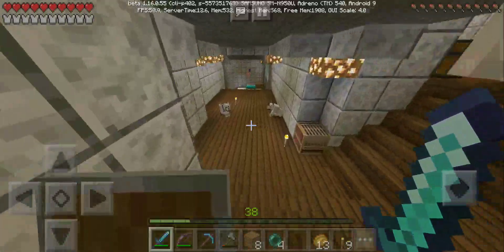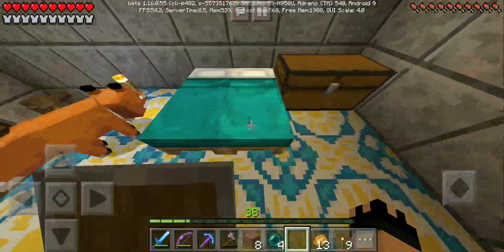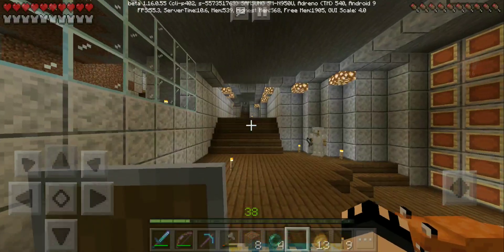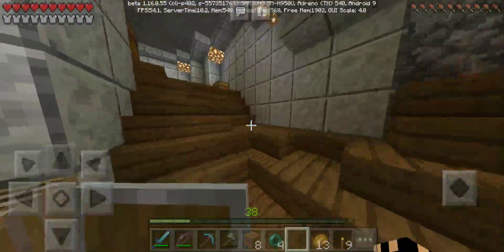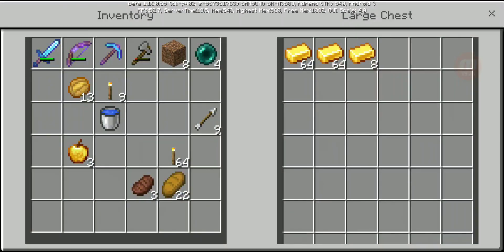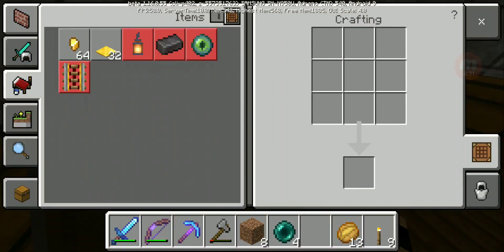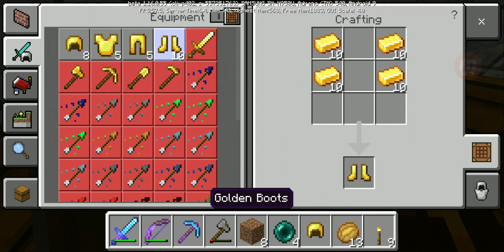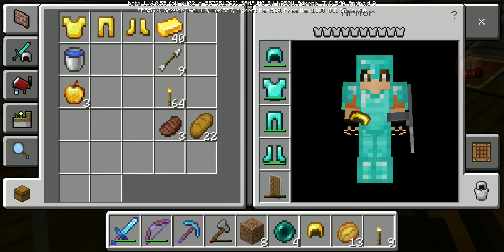One thing's for sure about the Nether — they really changed it. I think you need gold armor for these guys so they don't aggro on you. Okay, take two — let's go get some gold. This video is starting off with a good run! For pig men, they really run fast. Oh wait, there's a crafting table right here. Let's see — armor — craft one of those. I never thought I'd be crafting gold armor in my life.